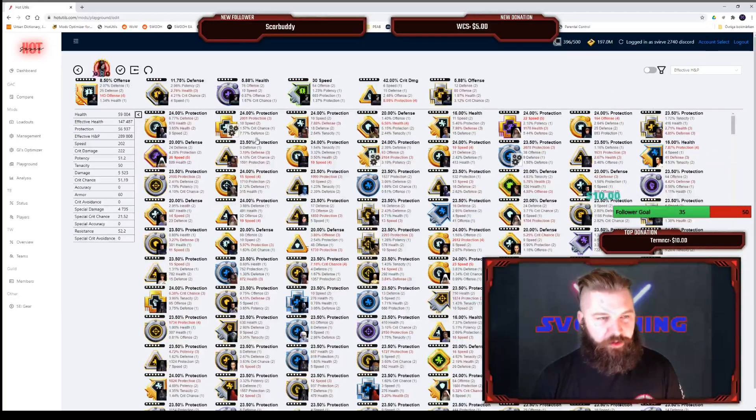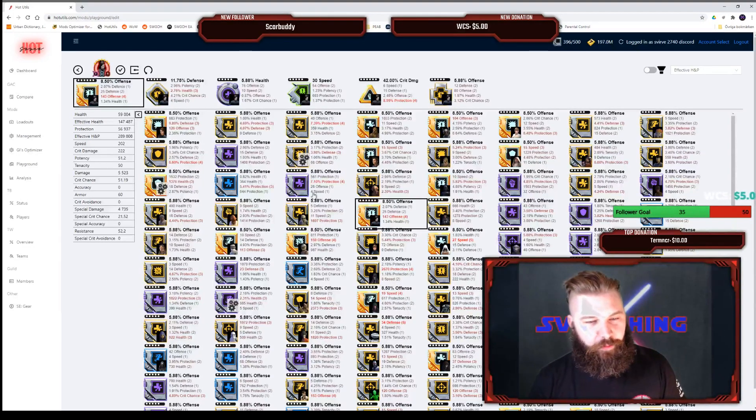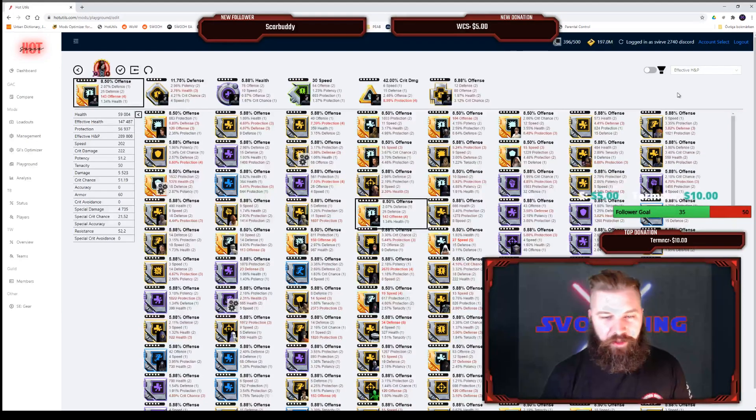We're going to sort by effective health and protection because we want to make Kylo Ren Unmasked really tanky. This sort takes into account effective health and protection — if you didn't know, it's how your health, protection, and defense work together. The higher your defense, the more effective your health and protection is because you will be taking less damage.